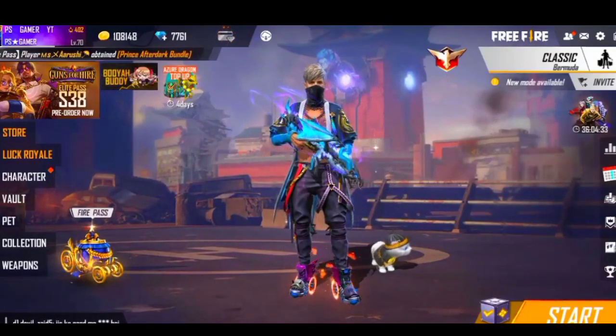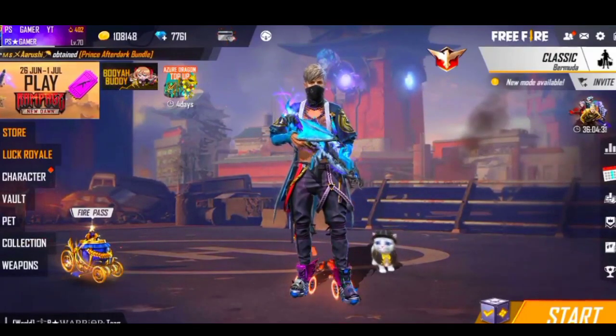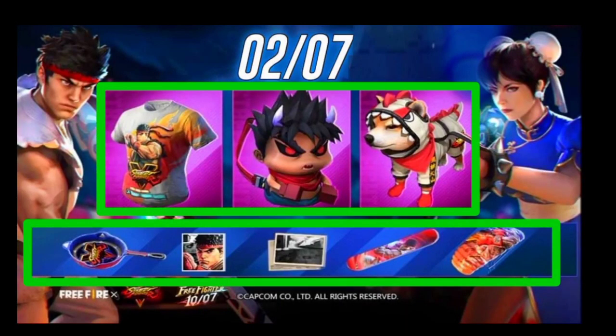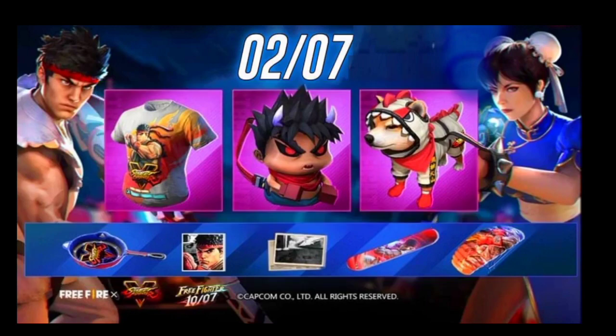So this video has covered all the rewards. Now I will tell you what you will get for free: T-shirt, Backpack, Shiba pet skin, Pan skin, Avatar, Banner, Skateboard, and Parachute skin. These are all visible in the banner and you will get them free.